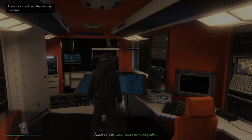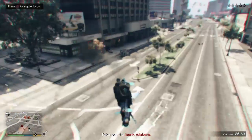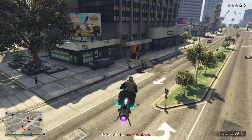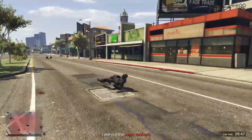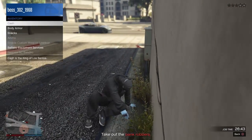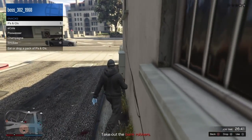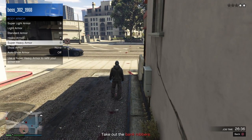Now what you want to do is exit out of the cameras and make your way towards the bank using your Oppressor Mk2 or helicopter. Watch out — there's a minigun down here. I don't know what just happened to me, but okay. I'm going to go ahead and put some body armor on.